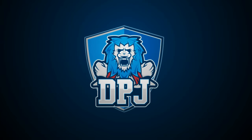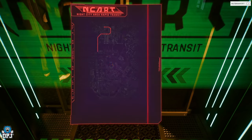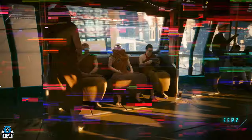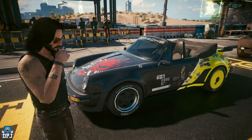With patch update 2.1 for Cyberpunk 2077, CDPR have added in new things for players to obtain. These consist of 2 new cyberware, Legendary Cyberware, and 6 new vehicles. Today I bring you a complete guide on how you get each and every one.